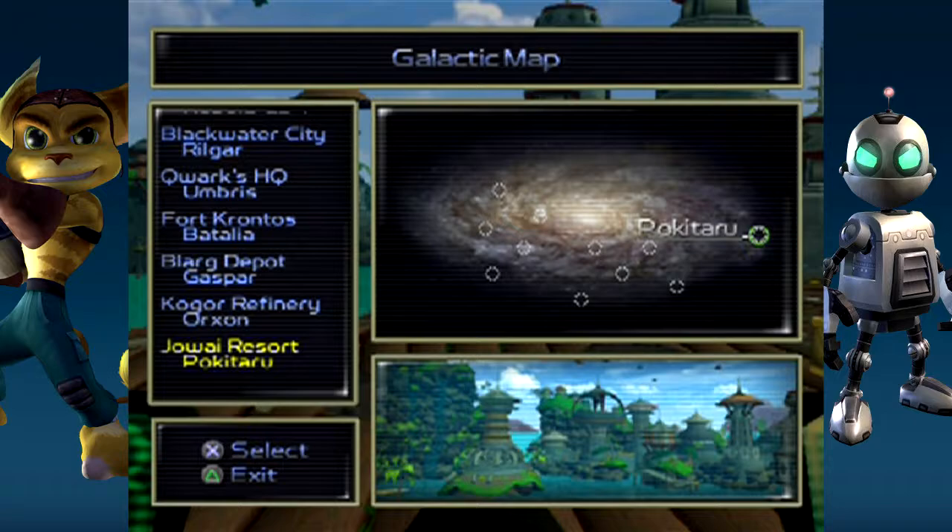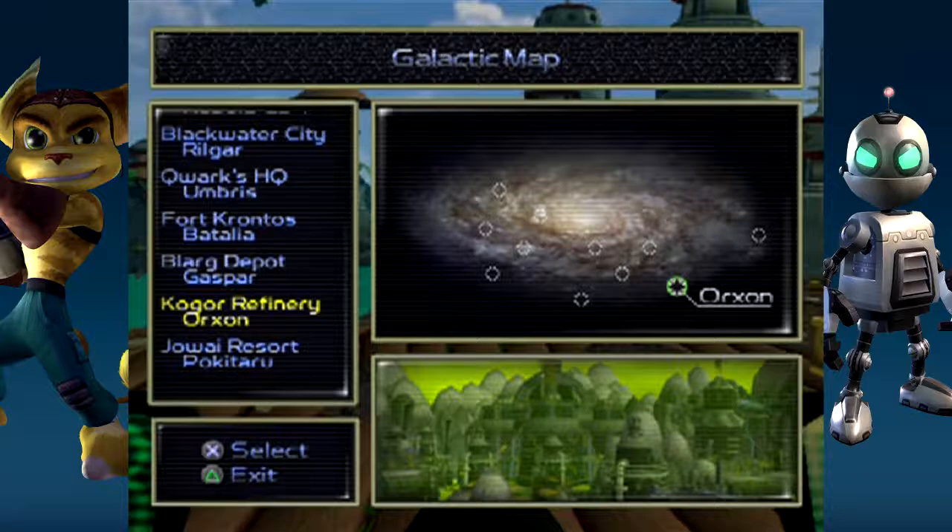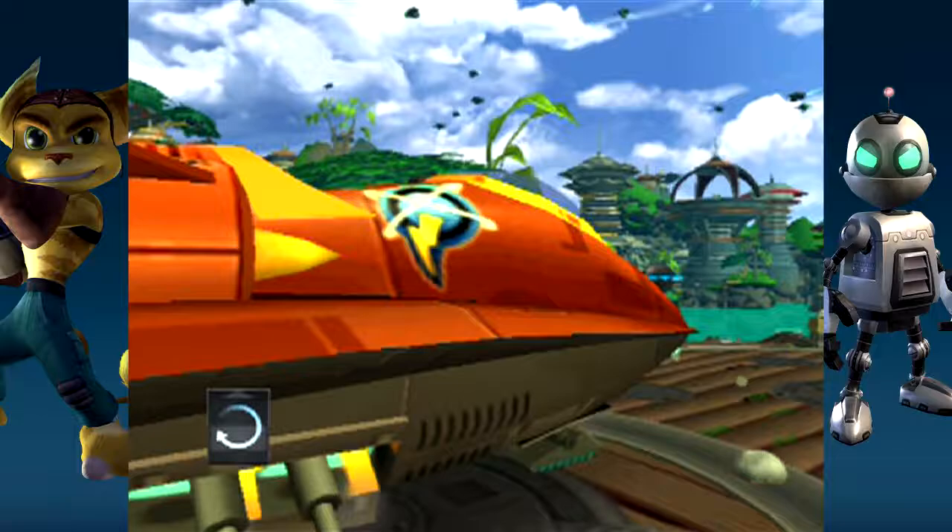Welcome back to Let's Play Ratchet and Clank on the PlayStation 2! When we last left off, we went and blasted Blarg out of the skies of Pokitaru to earn us the O2 Mask, which will finally allow us to explore as Ratchet on Planet Orxon. So let's go there, shall we?